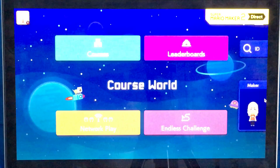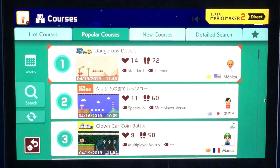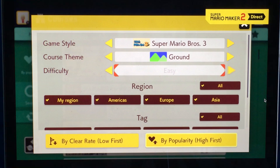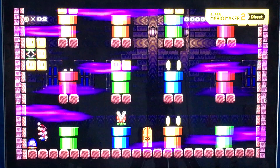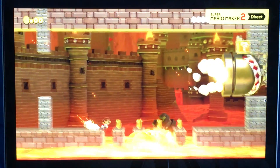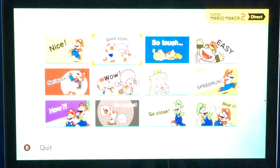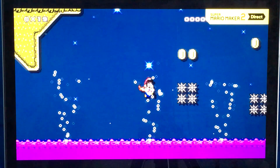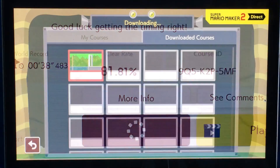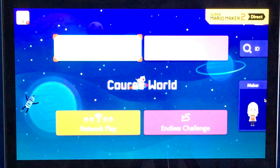Course World is an online hub where players from around the world can share their carefully crafted courses. Browse by popular courses, new courses, or run a search to find what you're looking for. Search by tags like puzzle solving, or maybe find some auto-scroll courses — who would want auto-scroll courses? This is so awesome. Play a course and you can leave a comment if they're enabled. Wait — you can't even type your own comment? You're serious — you can't even type at any time, even when you're not connected to the internet. That is sort of stupid. Why can't you comment?